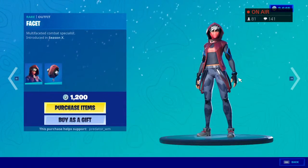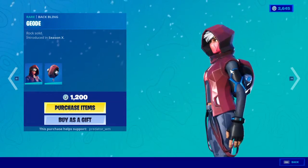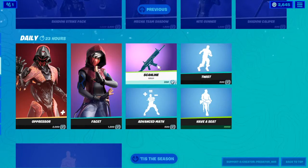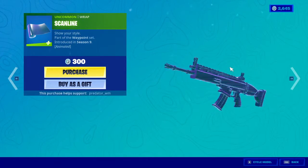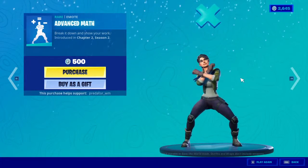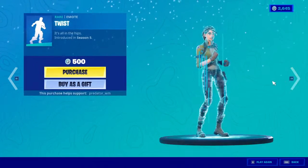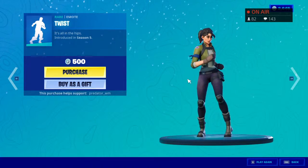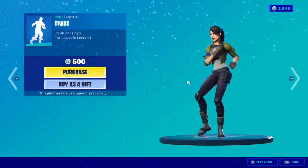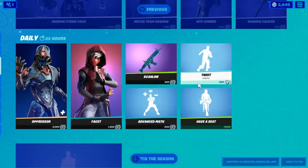Moving on, we have Face It with a backpack for 1200 V-Bucks — looks nice and cool, from Season X. It looks like a lot of the skins today are coming back from Season X. We also have a wrap for 300 V-Bucks, and Twisted — a very nice OG item from Season 5 — for 500 V-Bucks.